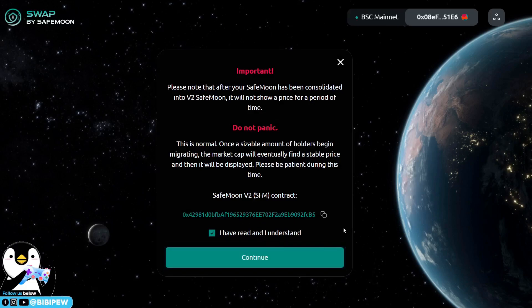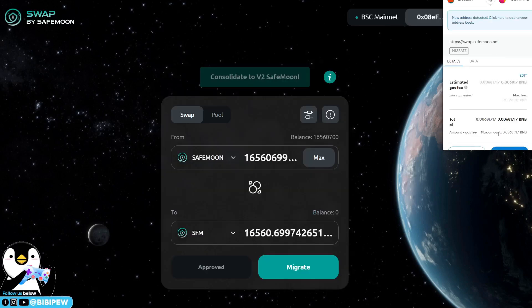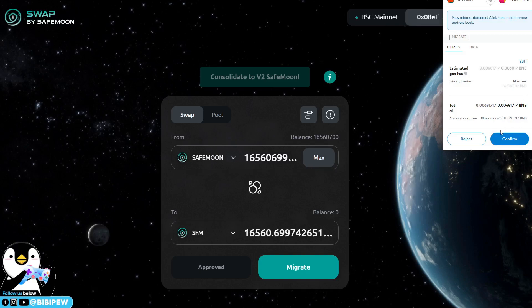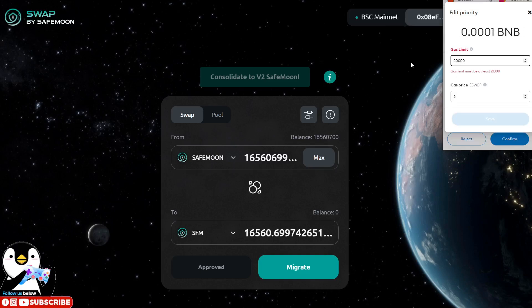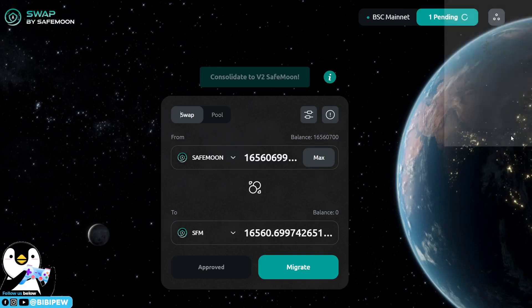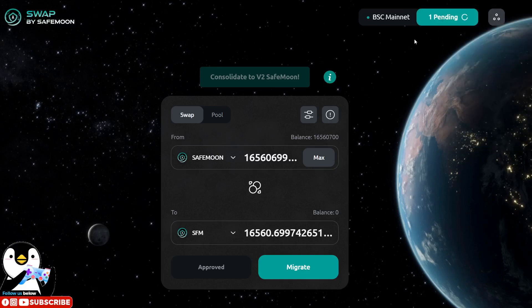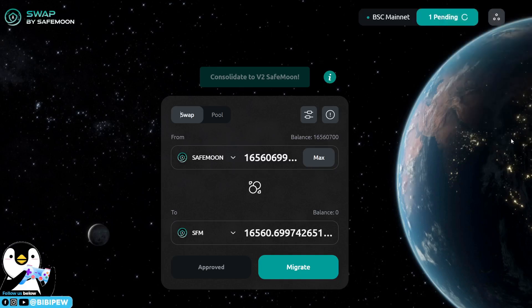Click 'I have read and understand' and then 'Continue'. You will just need to pay some gas fee. Confirm the transaction — I'm not changing the gas fee, just proceeding with the migration.